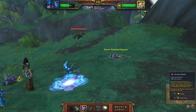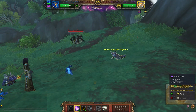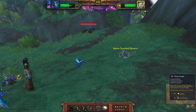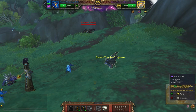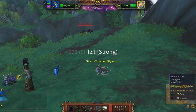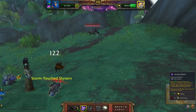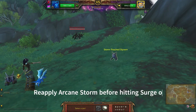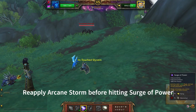Let's counter that storm with another storm. Then Mana Surge. These are really cute — I just had a good look at the model Slyvern. Let's reapply the storm. Bring in my second whelp. I'll just hit him with Surge.